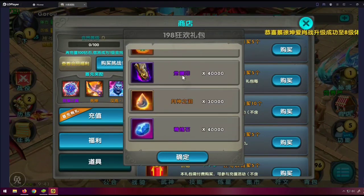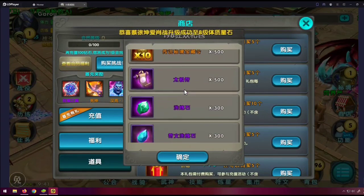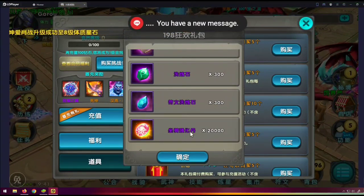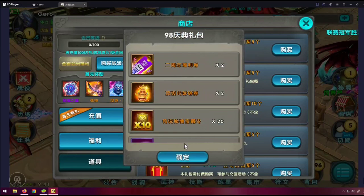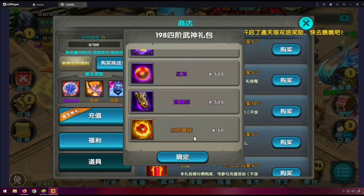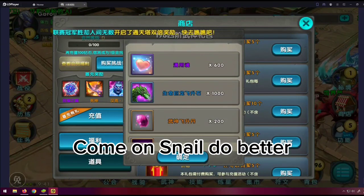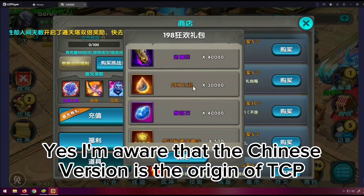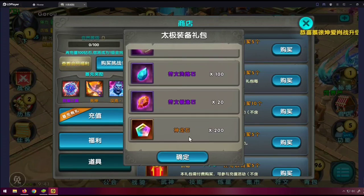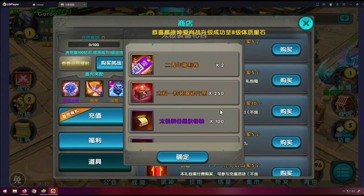Just do that Snail — give us these packs but at half the amount of materials. So instead of 100 give us 50, instead of 250 give us 125. That's pretty much all I can say for that, because I know you want to make money and don't want to make it too easy for us — that's probably the best thing you can do.